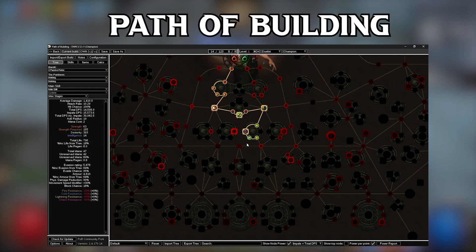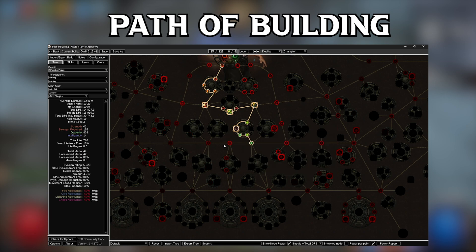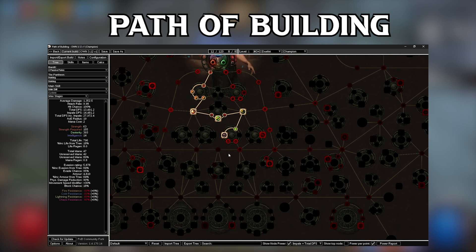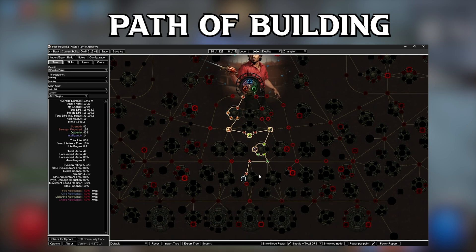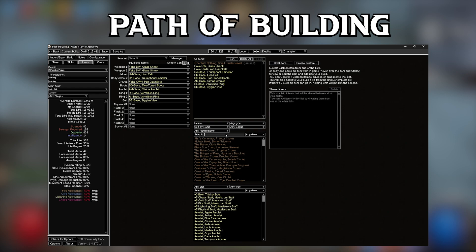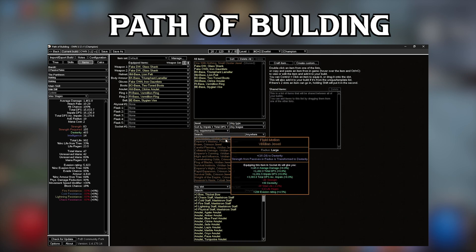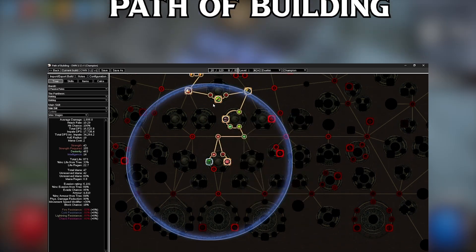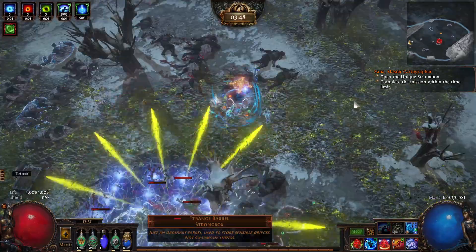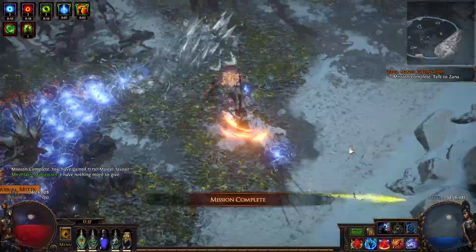For our build creation we are using a free awesome program called Path of Building. I'm assuming you have basic knowledge of this program and I'm going to talk about some more advanced things. If you don't have Path of Building installed, you can find a download link below. Know that I'm using the Community Fork version since it has support for more items and build types. I will also link a guide that you can watch to learn the basics of Path of Building, so if you never used it, go watch that video first then come back.